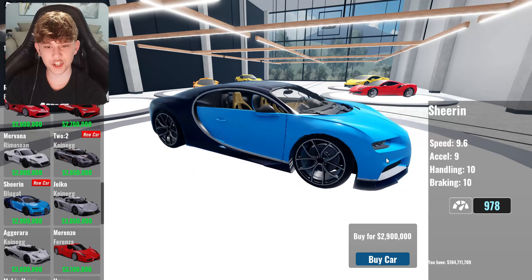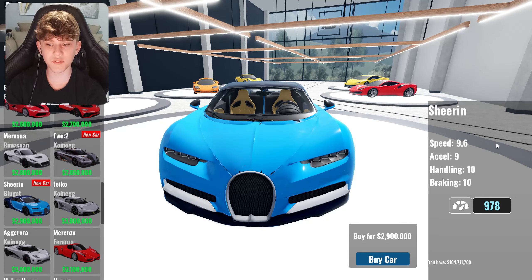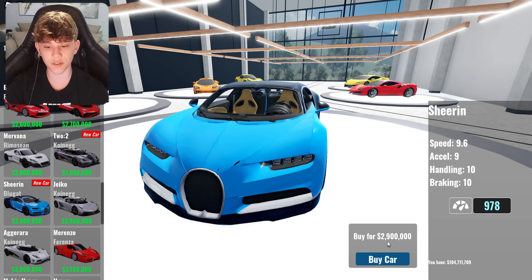It looks like we have a Bugatti Chiron remodel. This model looks sick — this is a really nice model here. We got a speed of 9.6, acceleration of 9, handling of 10, and braking of 10. 2.9 million dollar price tag on it. And there we go — we've purchased this car.